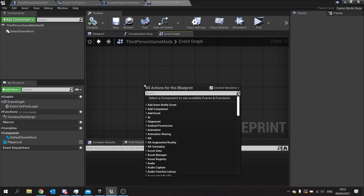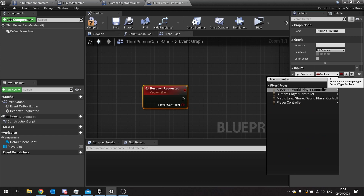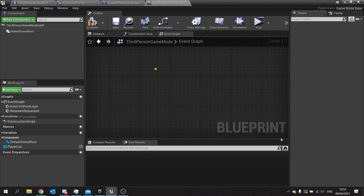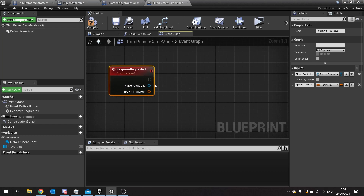In the game mode, make a custom event called 'respawn requested'. It needs a player controller input — add a new input, choose the type 'player controller' — and we also need a spawn location, so add a spawn transform input of type transform: this is where they spawn and who's controlling the spawn. Set replicates to 'run on server' because the game mode is in control of the server.